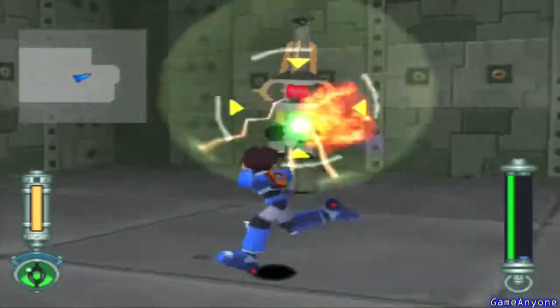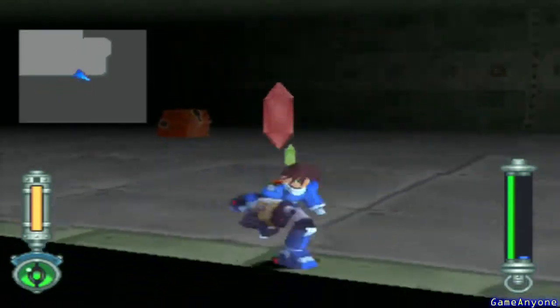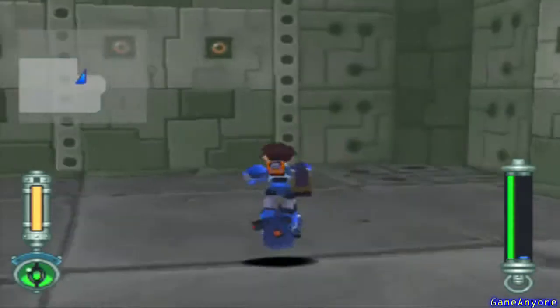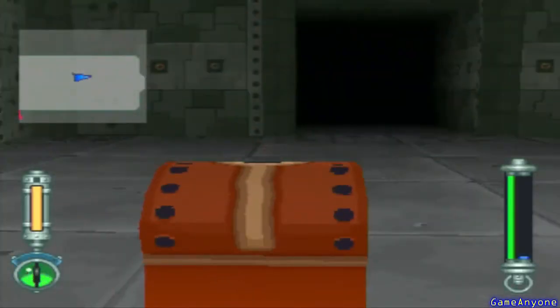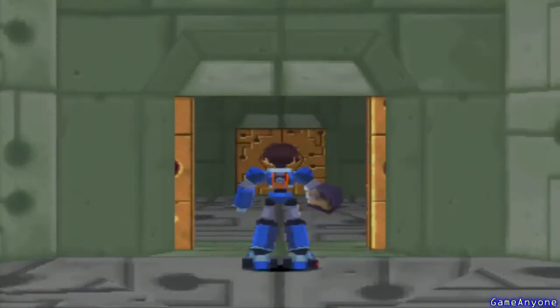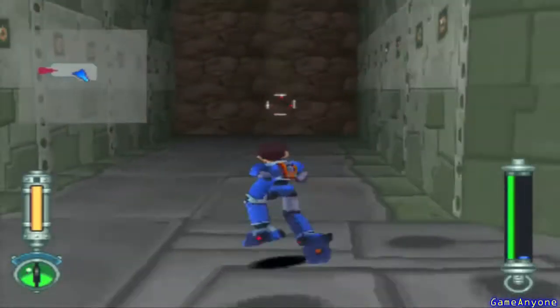I'm going to try and get the right enemy configuration to spawn what is known as the Golden Bird. The Golden Bird can drop up to 30,000 zenny each time you kill it. And the amazing part about it is that you don't have to leave the ruin to come back. You just simply exit the room, go back in it, and the Golden Bird is back. It's a pretty good one.